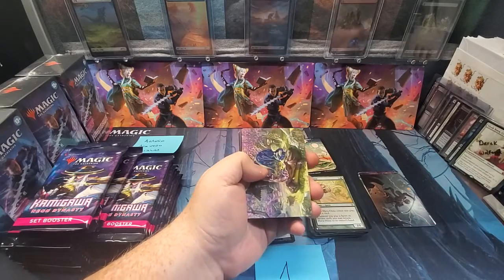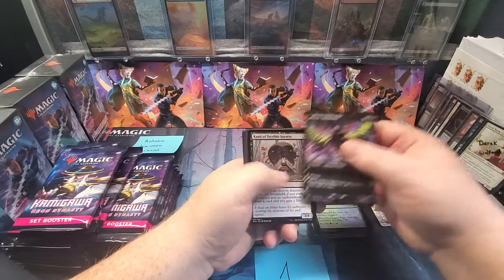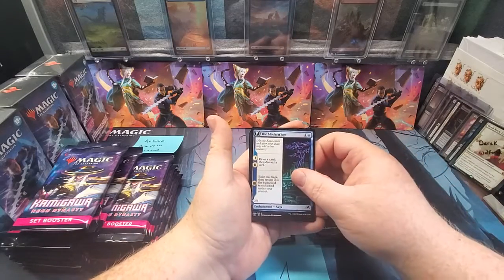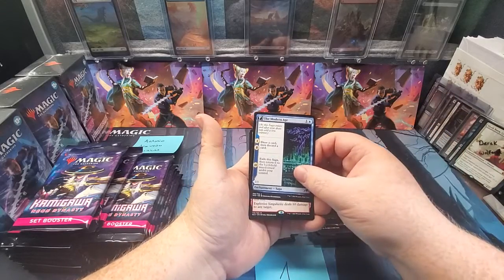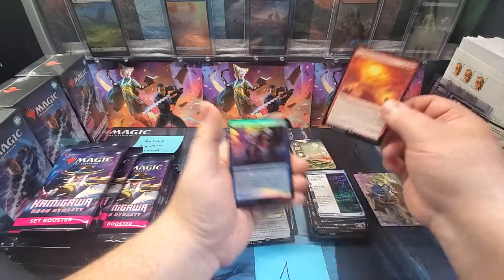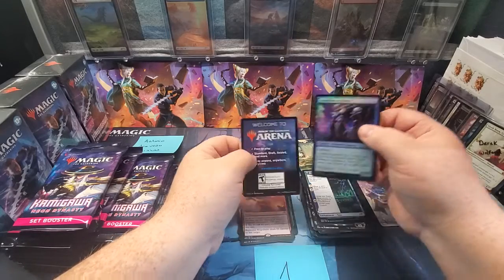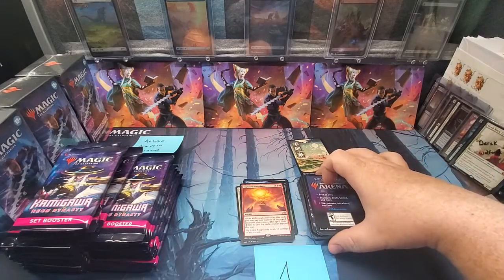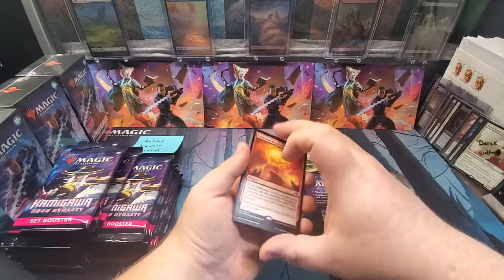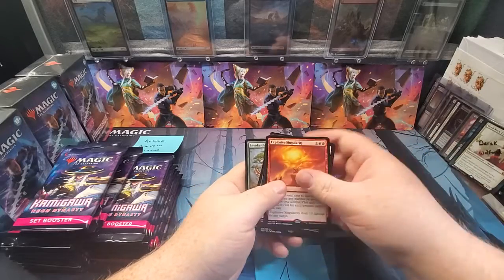All right, last pack magic here for the first round guys — hope you guys are enjoying your weekend of Kamigawa: The Neon Dynasty. I'm loving the artwork, loving the lands, they're absolutely astonishing. Hopefully you guys had a great experience with your pre-release weekend if you're into that. Hey, we got our first mythic — it is an Explosive Singularity. Pretty crazy card; you can cheese it in and smack someone for 10 damage, or initially do it for two if you have enough creatures to tap out at sorcery speed. Ten damage — it's pretty neat.